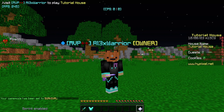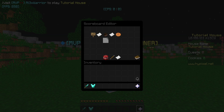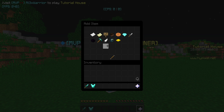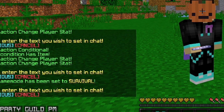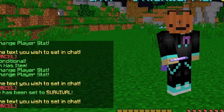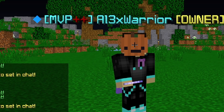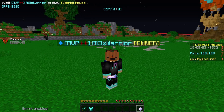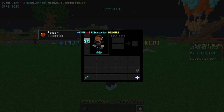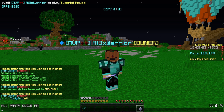We're actually gaining mana but we can't see it, so let's add a scoreboard display. Add a custom scoreboard line in aqua color showing 'Mana: stat.player.mana / stat.player.max_mana'. As you can see, the scoreboard now shows mana at 100 out of 100. If we put on the diamond chestplate, our max mana goes from 100 to 120 and our mana quickly increases to 120 as well.